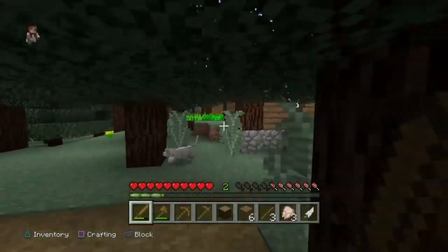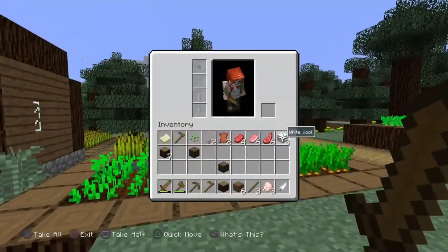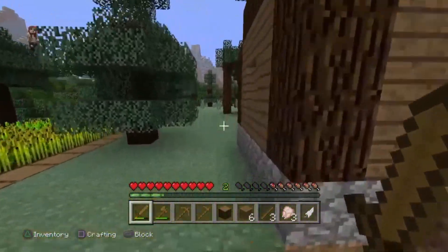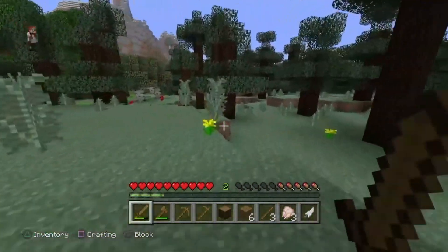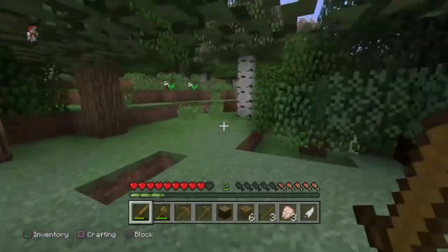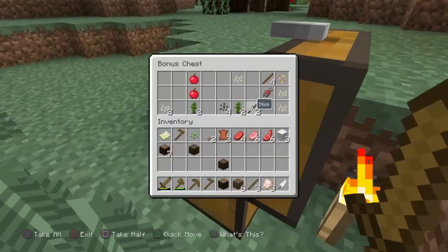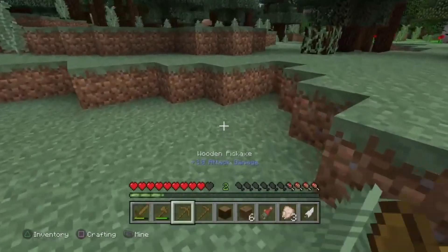We're going to go over to the bonus chest and try to tame one of these cats. Do we have enough wool? Yes, we have three wool, so we can finally craft a bed and build that house. But let's go back to the bonus chest and get one of these cats. The chest is here — I'm pretty sure there's salmon in here. We've got some raw salmon, so let's go get this cat.